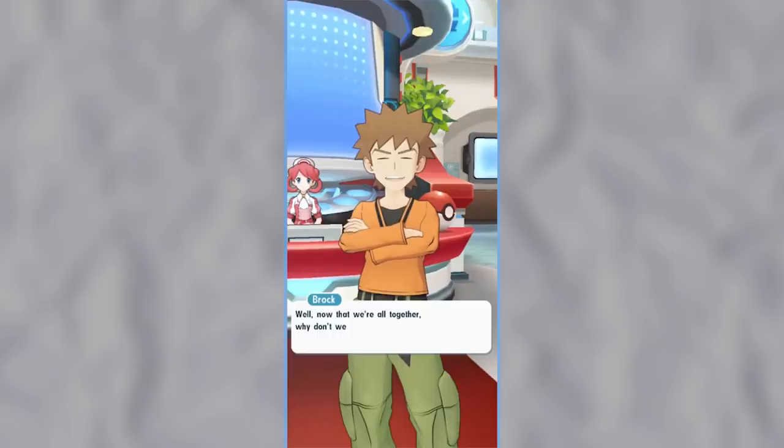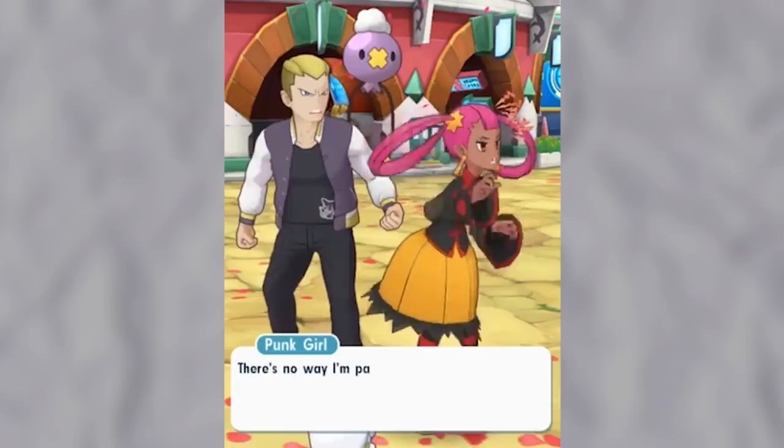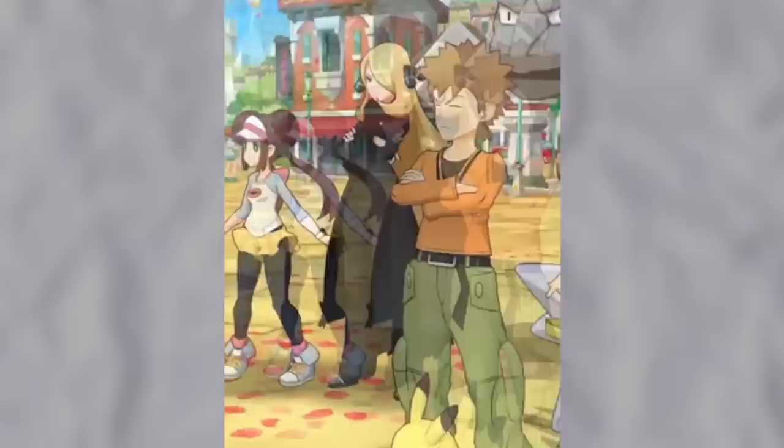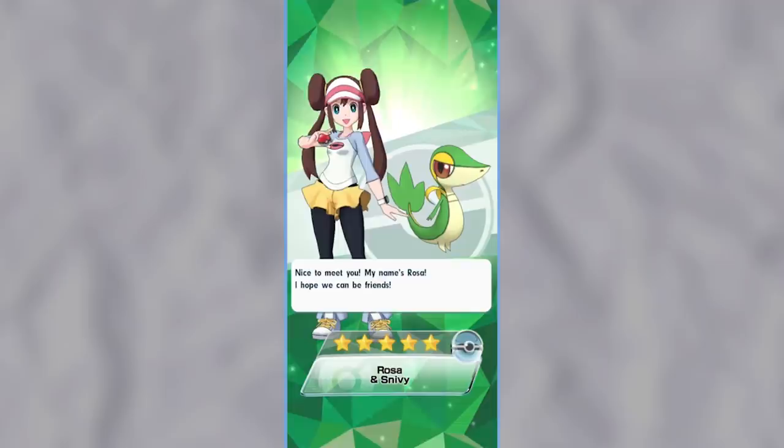To unlock the other 20 characters, all you'll need to do is simply play through the storyline. The storyline of Pokémon Masters has you going through the Passio region, getting strong enough to eventually challenge the Pokémon Masters League, which is basically the same thing as the Pokémon League from the main series games. Each part of the storyline is its own chapter, and as of right now there are 18 chapters in total. Every time you complete a chapter you'll unlock a new character, starting with Chapter 1 unlocking Rosa.